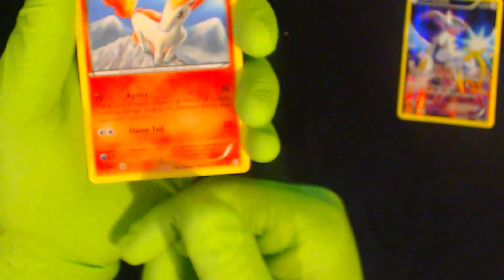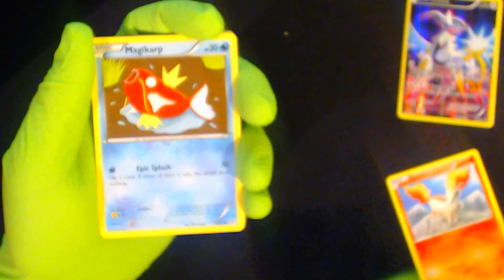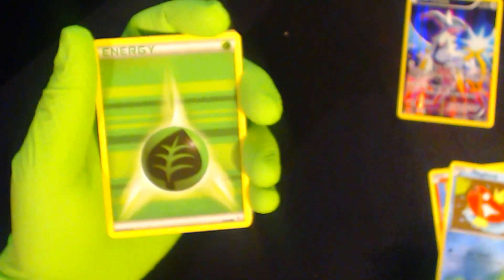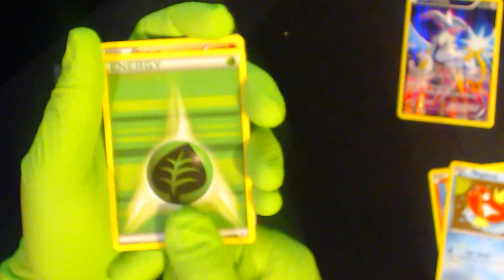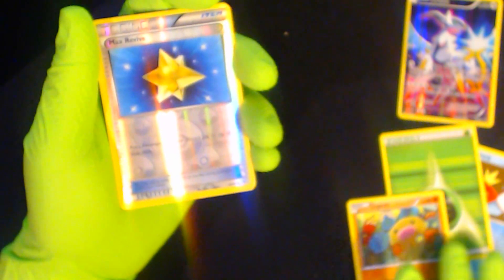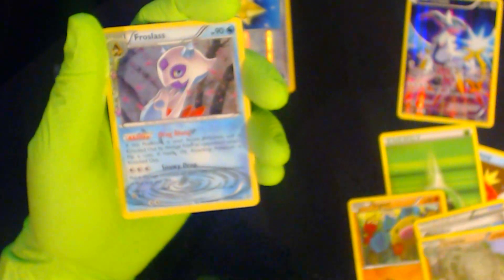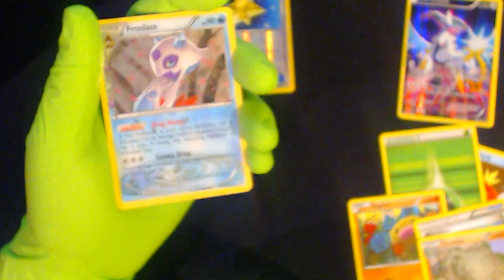All right, so we start off with a Ponyta, Magikarp, grass energy, a Diglett. The reverse holo is a Max Revitalizer, Graveler, and the shiny in this pack is Frostlass.